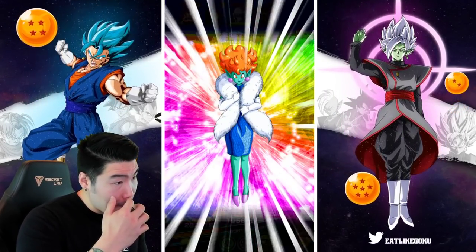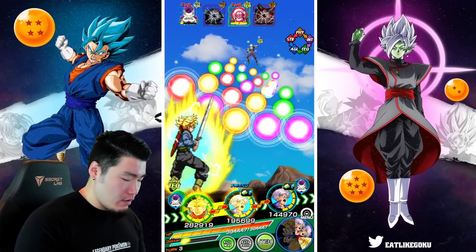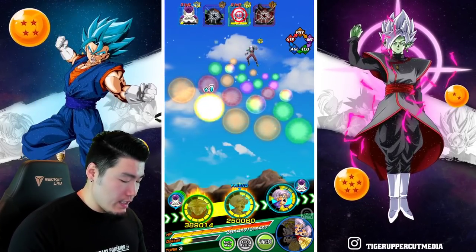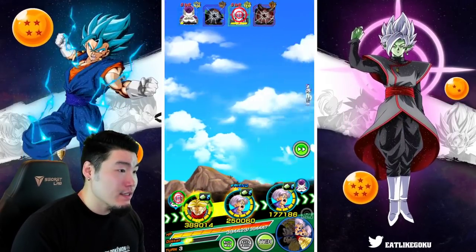We're going to pop the Princess Snake again, and then let's go for Tagoma. I'm going to give just a few orbs here — actually, I don't want to get supers off. And there we go.